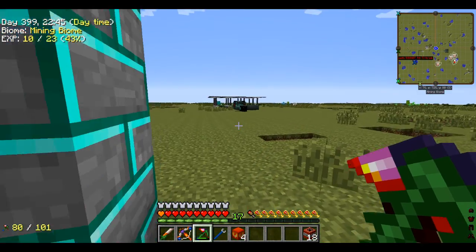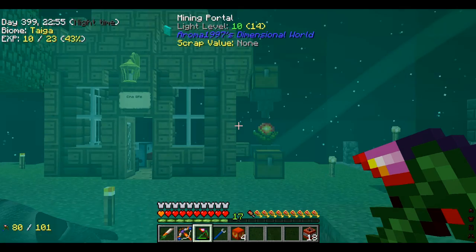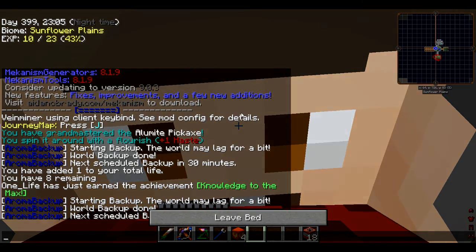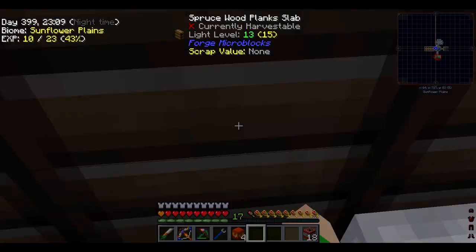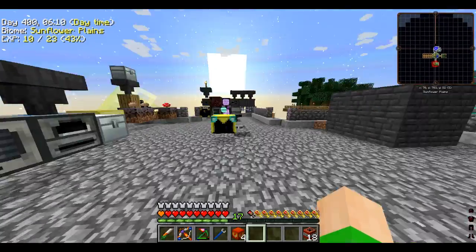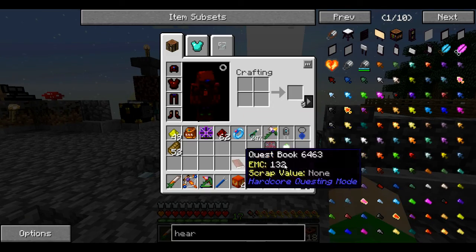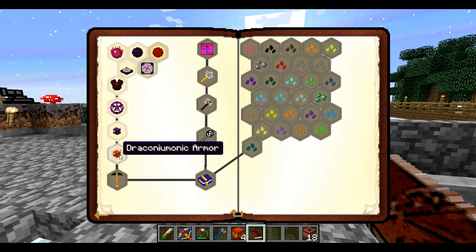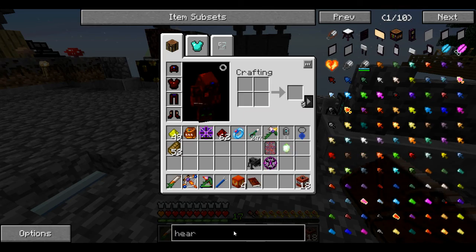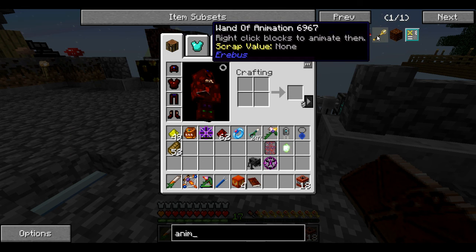That's not enough for a full set of that armor, but let's head back to base. I figured out why it wasn't going as fast as it should — we were only putting in 32,000 RF through one side, so I connected four more sides. That's 32,000 times five places it's touching, which fills the internal storage much faster. We also need to take a quick sleep.